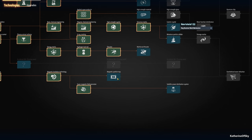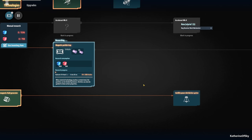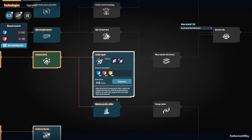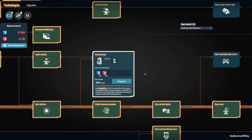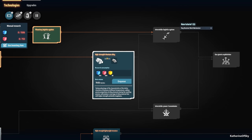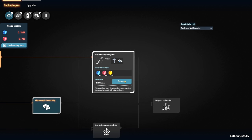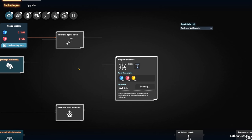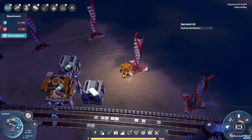We can actually research a couple of technologies. This magnetic particle trap is one of the things we need for the planetary logistics system and also the interstellar one. We'll activate that research. Then there's the reinforced thruster, which is just red science. Let's see if there's anything else we can unlock with just red and blue science — I don't think so.